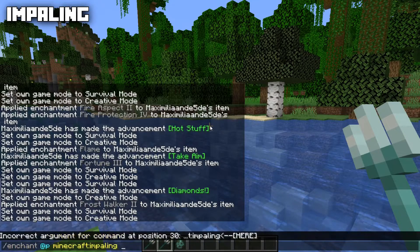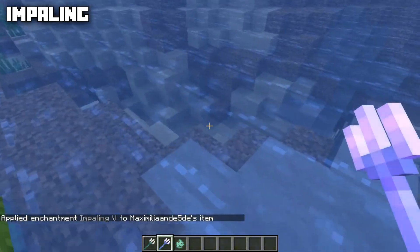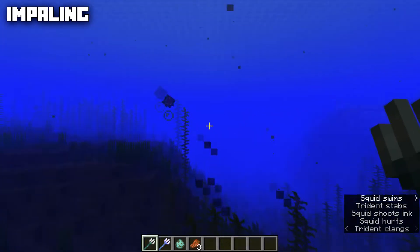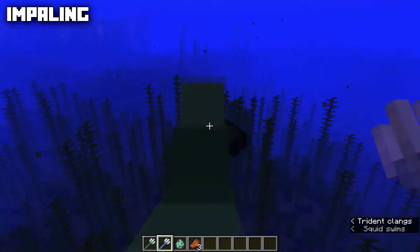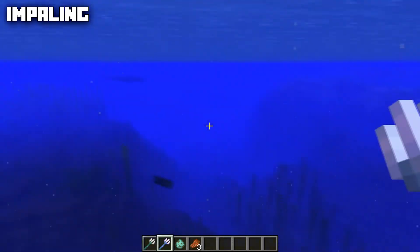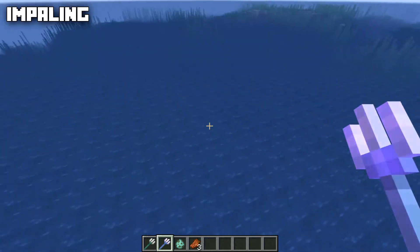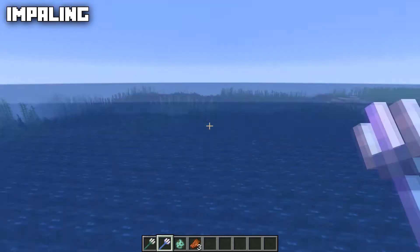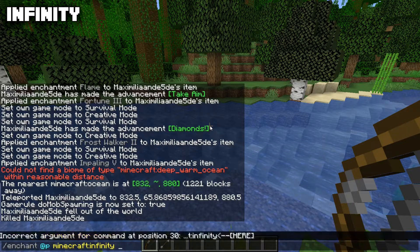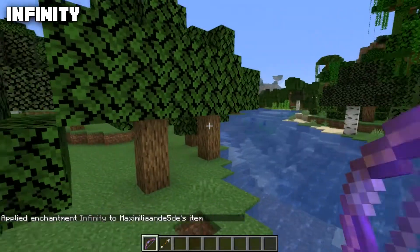A trident can be enchanted with Impaling, max level five, which makes the trident deal additional damage to mobs that can spawn in the ocean. For example, hitting a squid with a normal trident doesn't kill it, but hitting it with an Impaling trident kills it in one hit. In Bedrock Edition, the trident also deals additional damage to mobs that are in water or in the rain — this doesn't apply in Java Edition.